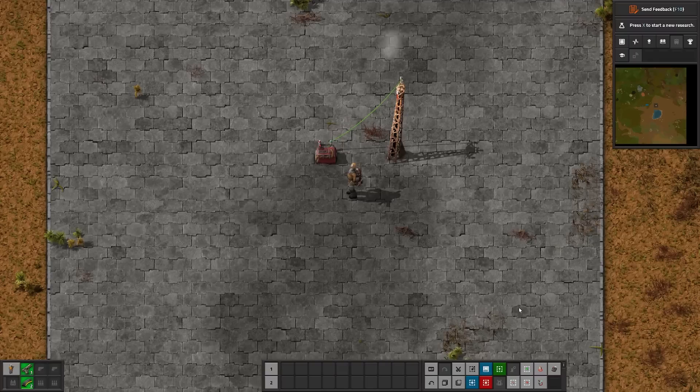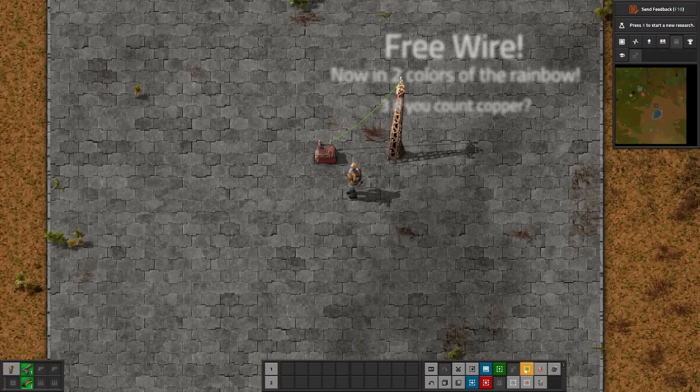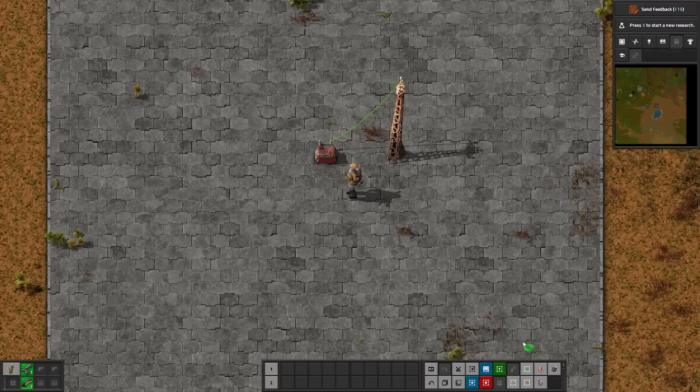Just be fair warned - anytime you need to set a circuit signal, those signals are not impacted by this setting and it will show you everything. If you're wondering why there's no red and green wire items anymore, that's because they are now free and available all the time via key bindings: Alt-G, Alt-R, and Alt-C for red, green, and copper respectively.